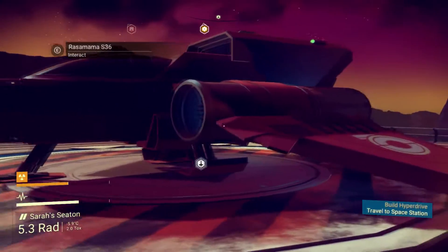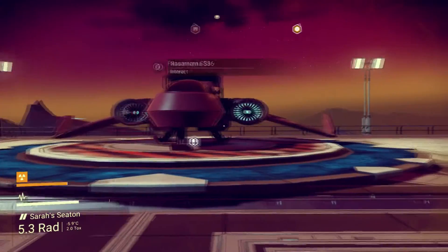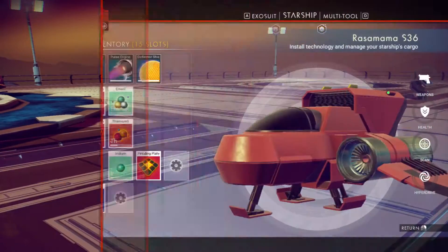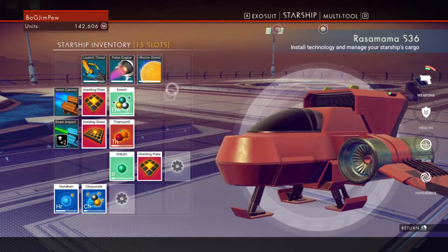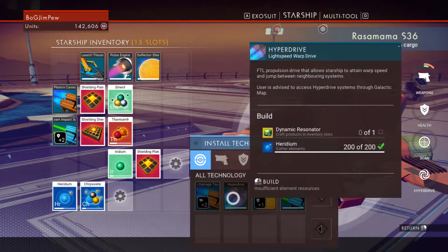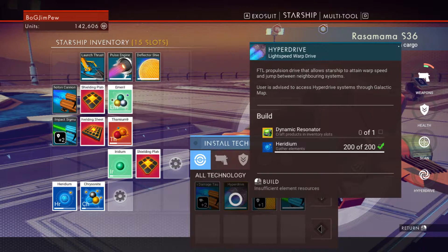I'll just give you a little word of warning. Before you trade in your bonus content for your pre-order ship, what you need to do is make sure you've completed far enough through the game to have this. The old starship has 15 slots. You must have unlocked this hyperdrive before you claim your ship. I don't know if this still stands true, but to me it's not worth the risk.